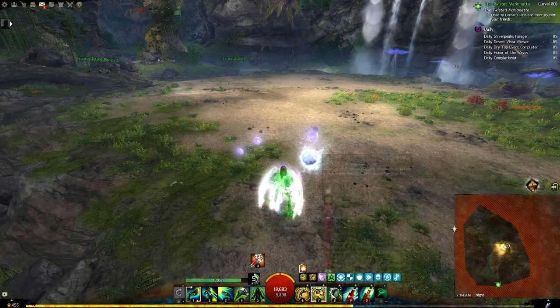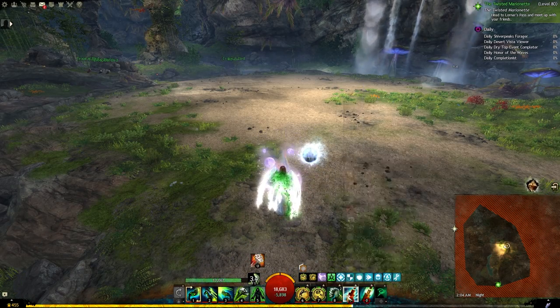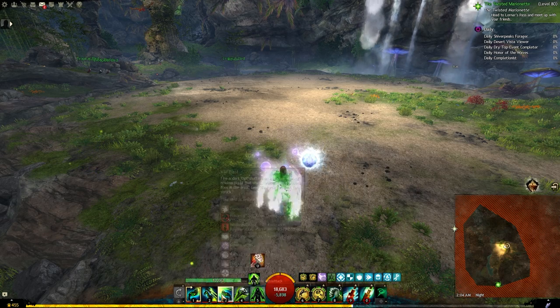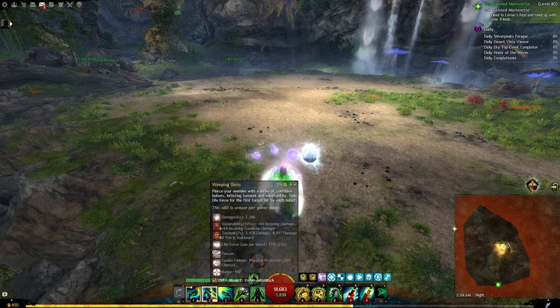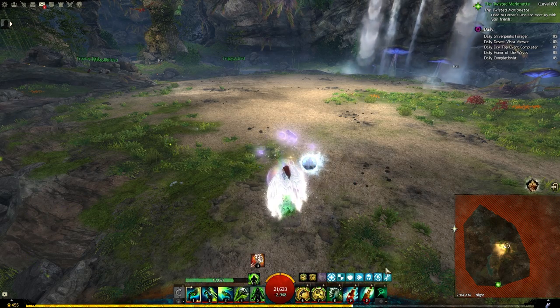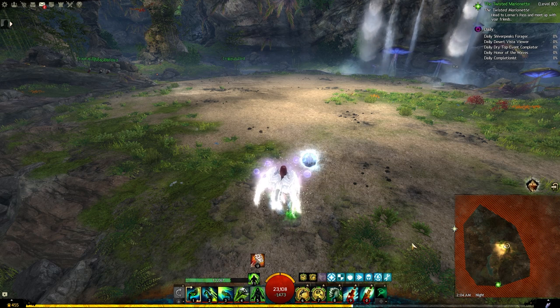Once you run out of life force you will use the same utility skills whichever of them will come off cooldown, and on top of that you will use your skill number 2, 3 and 5 on your pistol warhorn. There is no specific order, there is no specific rotation, just use whatever comes off cooldown first.